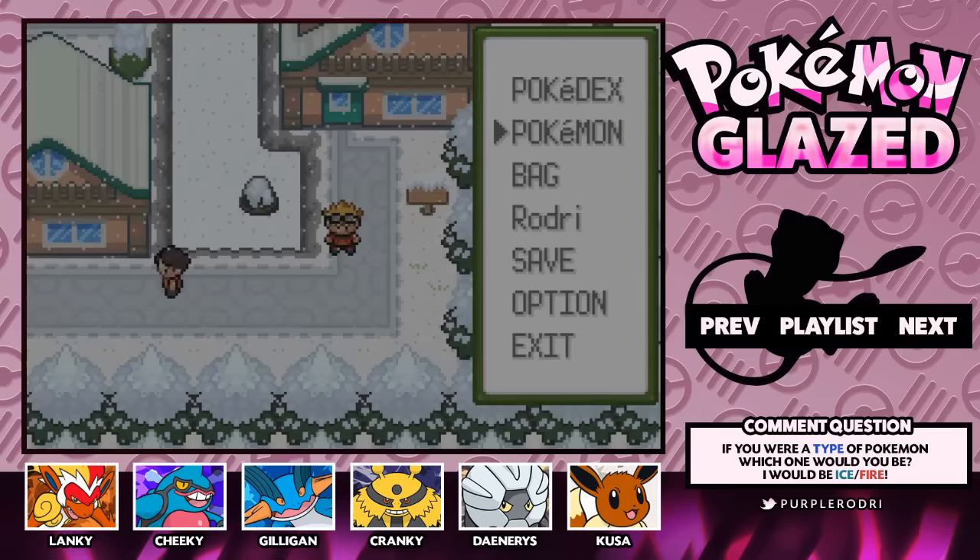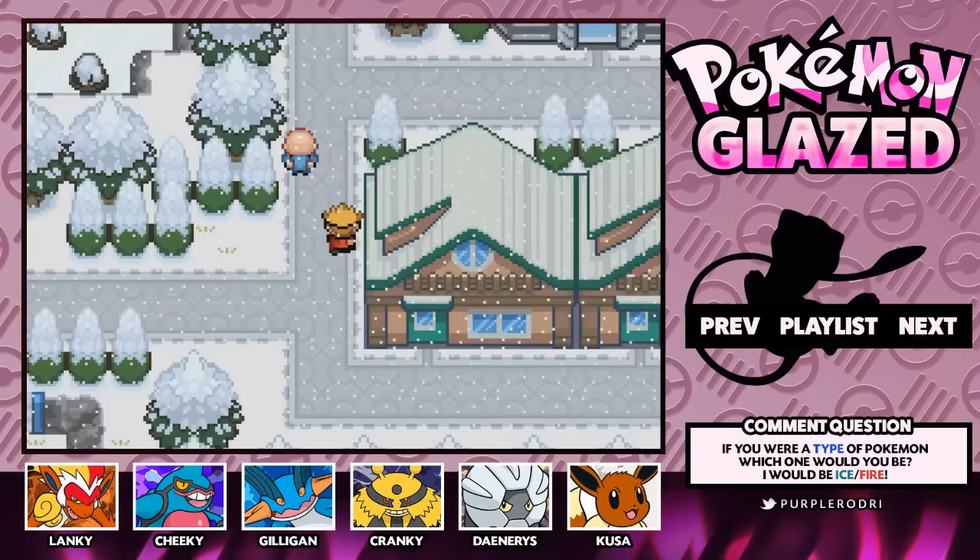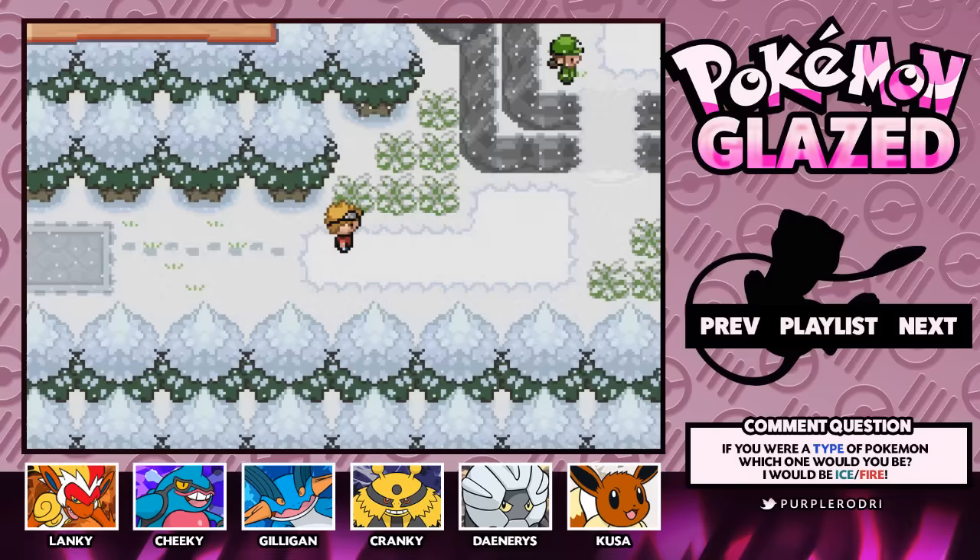Alright guys, let's go ahead and explore a little bit. We're pretty much done here in North Coast Town for now. I believe we can come back later — probably run around here if you guys ever need to use the Name Rater, those sorts of things. But for now, we're going to make our way through the Blizzard Slopes, so let's go ahead and take on our first battle.